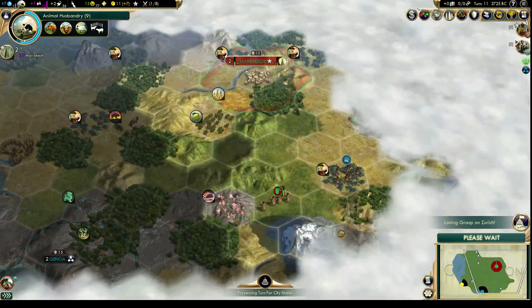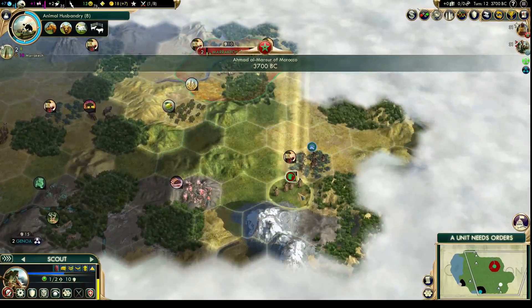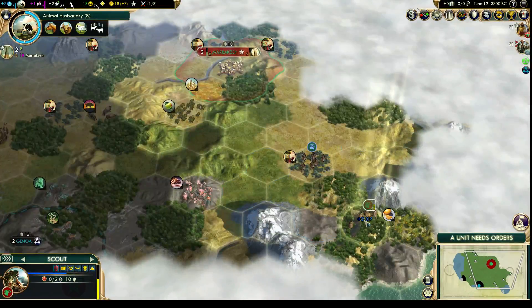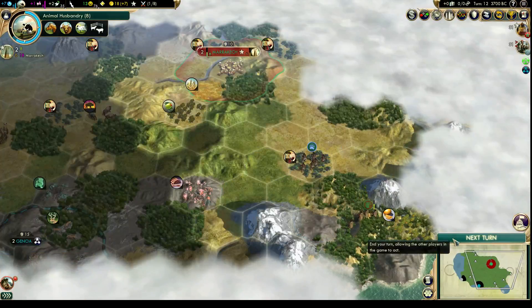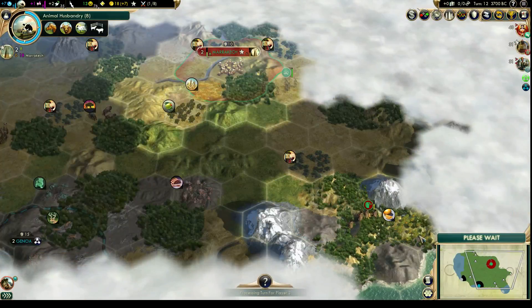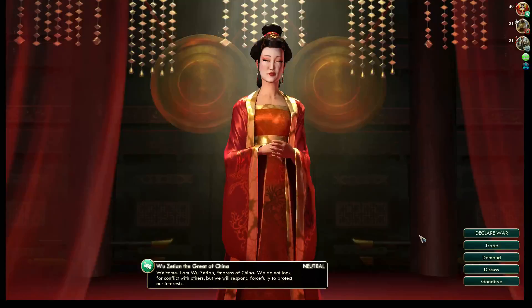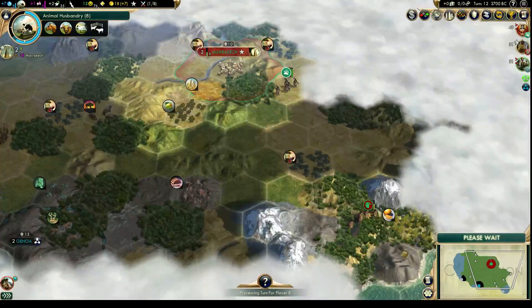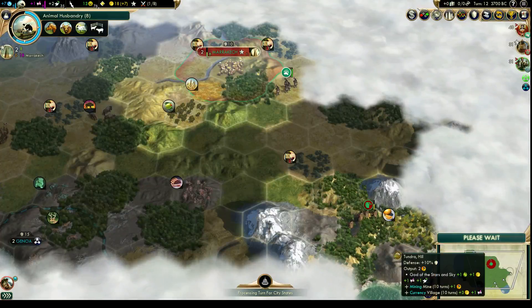I'm not entirely certain about the software I'm using to record this, or I guess my machine's a little bit old so it's a little bit slow too. Anyhow, let's keep on our world journey. Right now we're just looking at the land around our capital. Oh! Here comes China — Wu Zetian, nice to meet you. Just opening up the land around our capital so we can have good ideas of where we want to found our next city.